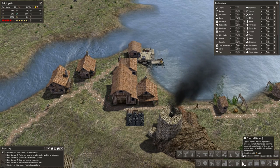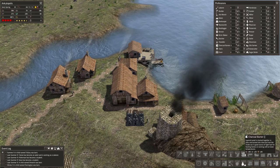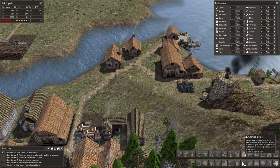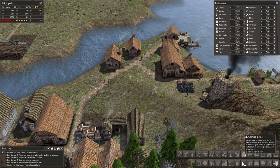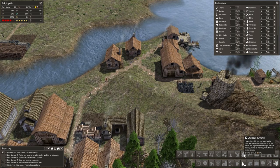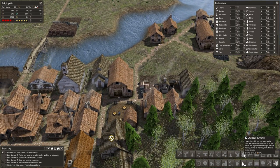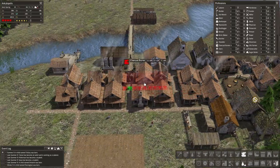This is probably what I would have tried eventually - the charcoal burner. It doesn't really mention anything about bricks, just charcoal. But what it is, is you build this, and then when you upgrade it, you can upgrade it to a brick layer. So I'm going to try to get that going.